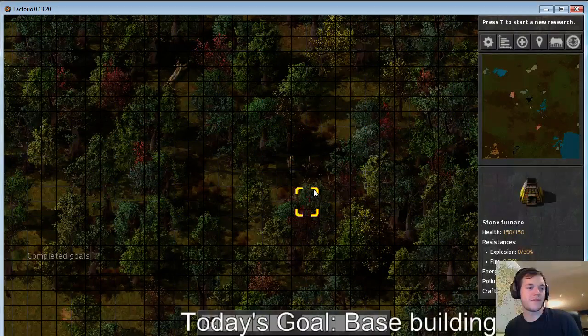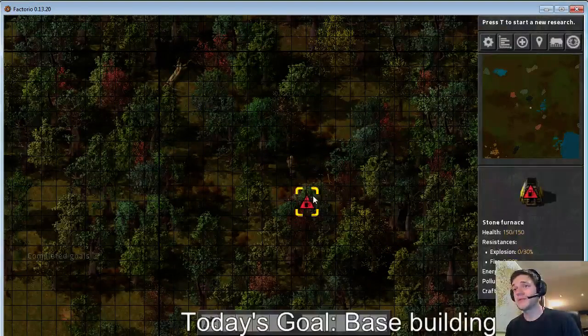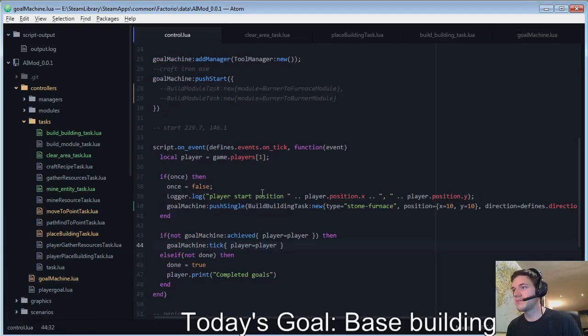That's why we pair program — or I guess we have a bunch of people, so that's why we group program. So now that builds correctly. The last step is to automate the building of the modules.